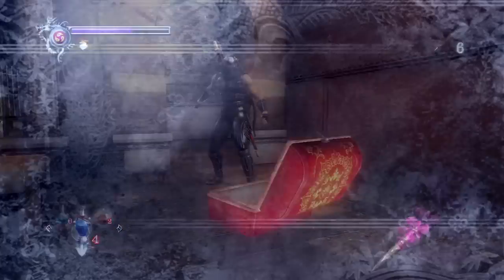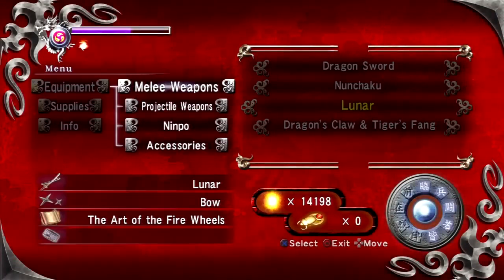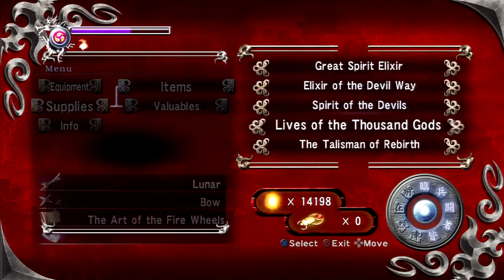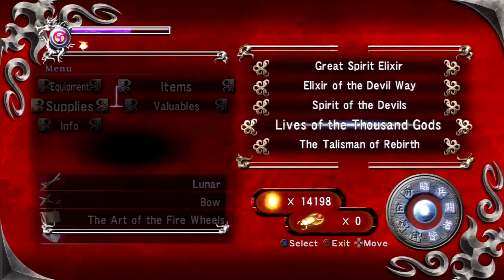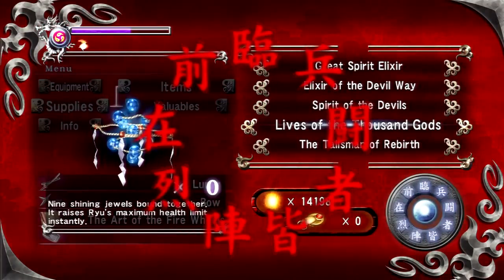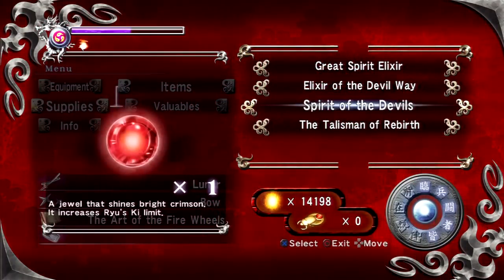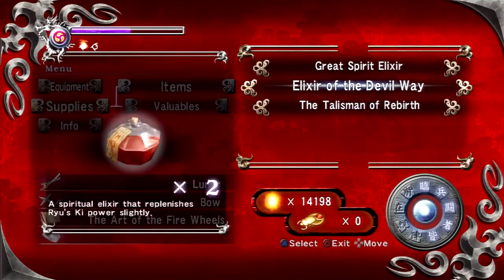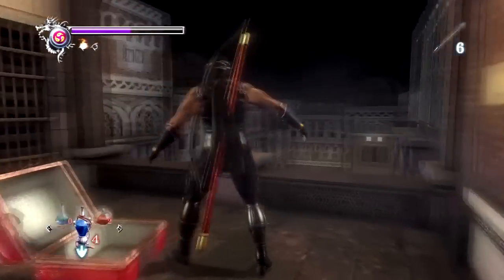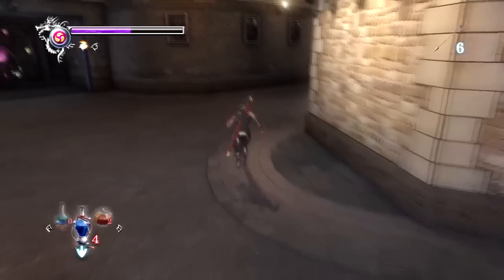Now we open this chest and that will give us a Spirit of the Devils. Basically, that is similar to the Life of the Gods except it will increase your ninpo gauge. Let's go ahead and use the Lives of the Thousand Gods, which we should have done a minute or two ago, and then use the Spirit of the Devils — which will increase our ninpo gauge to two ninpo slots that we can use for the ninpo magic that we have.